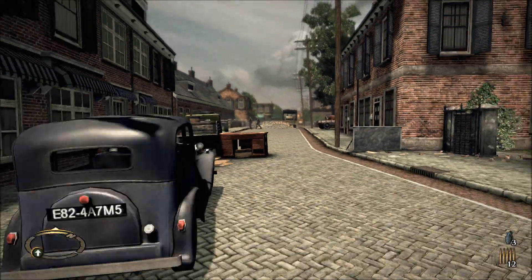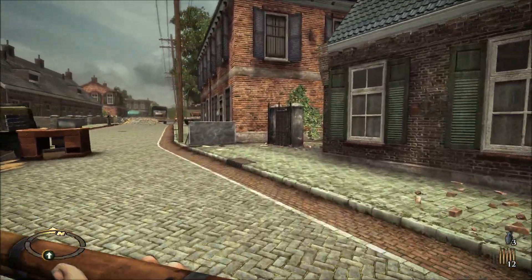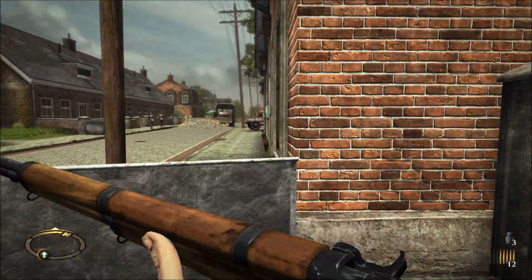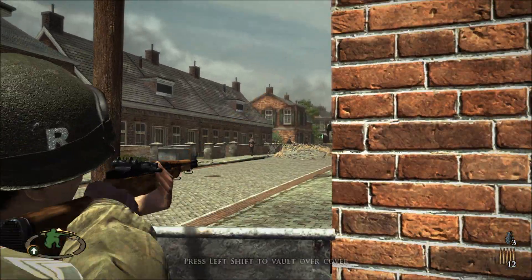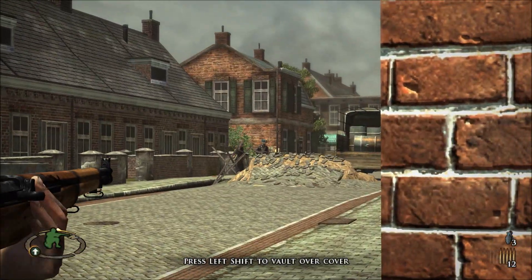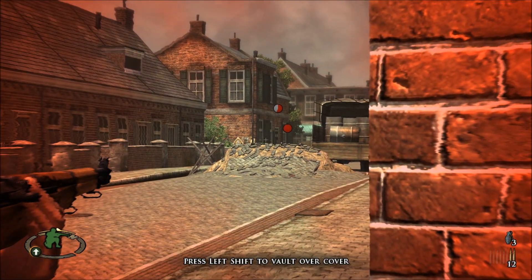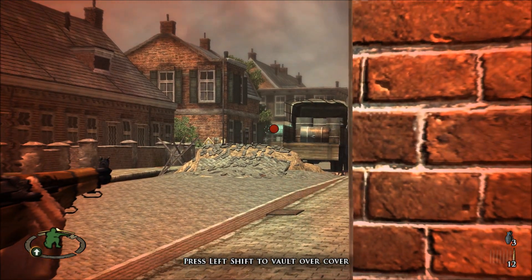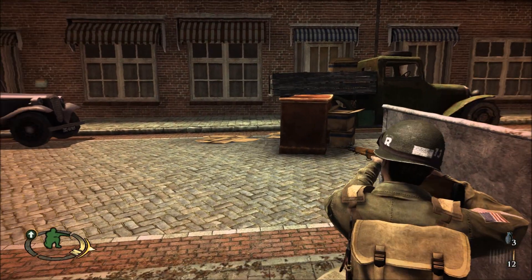I've got to destroy what's in those trucks. Simple enough. It's like the 88 that I came across at the Saund Bridge. Just got to place a charge on it or something. But this will be different because it looks like more German troops than anything will be guarding it.